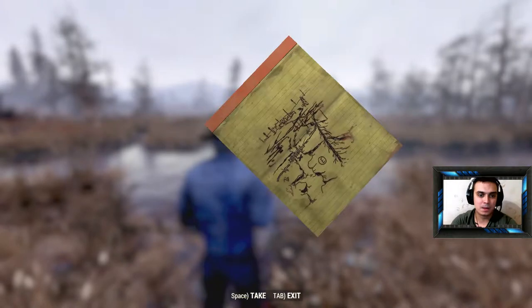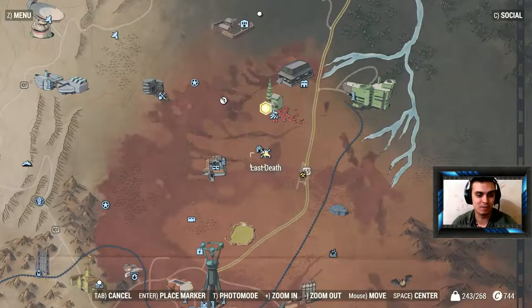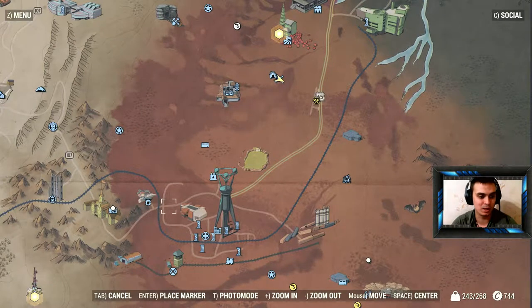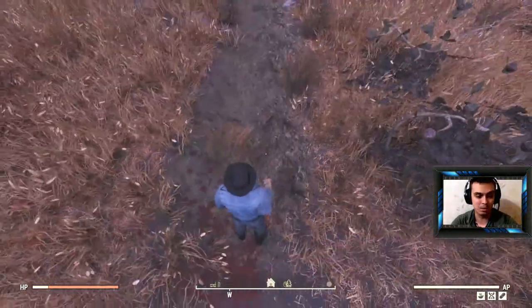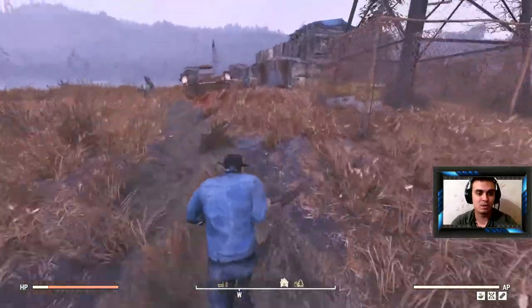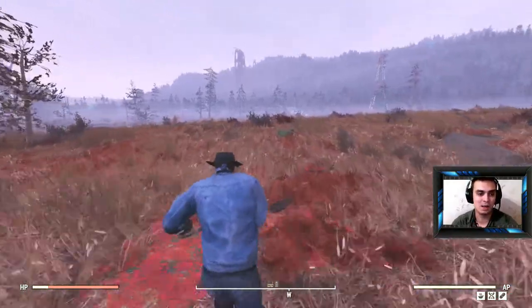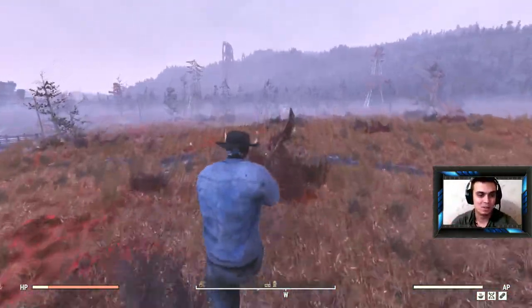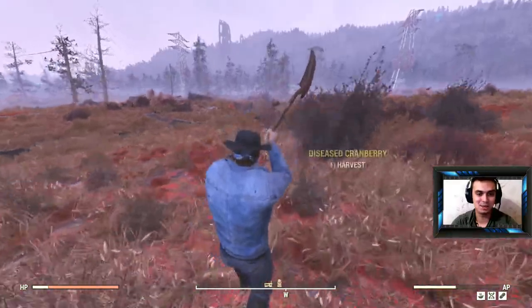There we go. It's under the bridge again, same as the first one, not far from Vatoga. This second one is actually not very far from the first one. The best way to get there is by fast traveling to Bootlegger's Shack. From there, just run straight, turn westish, and as soon as I jump I can see the bridge. We run up to it and dig out our treasure.